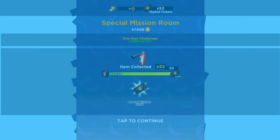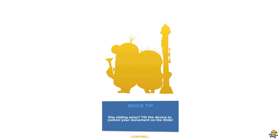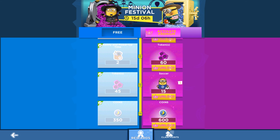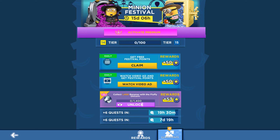We completed the first milestone of the second stage. On the upper left corner we have the Minion Festival. I'll show the free prize tab and the premium membership. On the left we have the free tab, on the right the premium membership. Let's claim some points.